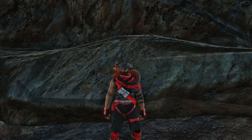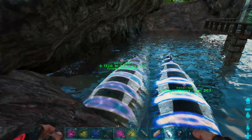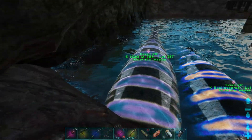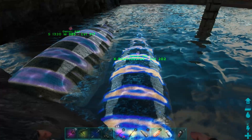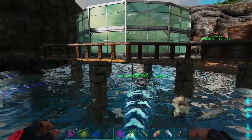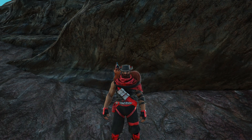Back on the Island — interestingly, the Basilos actually fit in our little pool here, so we'll breed them here rather than in the ocean where there are sharks. Both males have the better stats: this one has 13,20 stam and 385 melee — I'm breeding it with this female because I love the colors and hope they carry over. The other male has 18,720 health and 12,74 weight. Once this is bred and imprinted, we're going to have a really good Basilo.